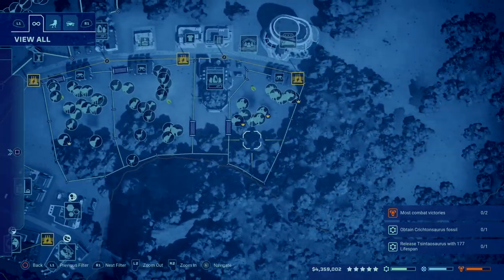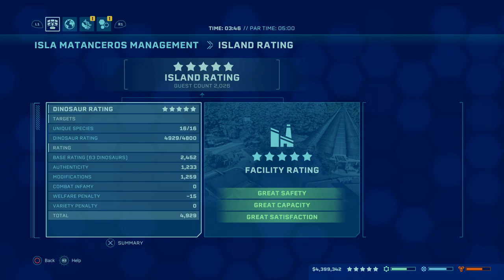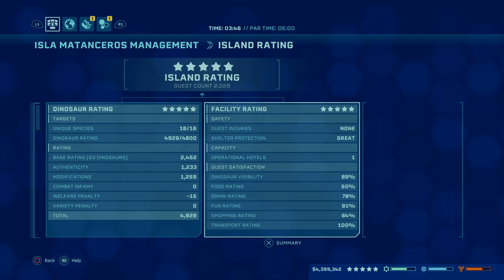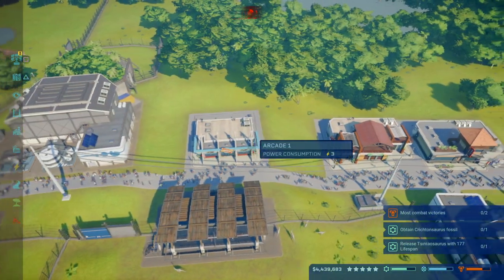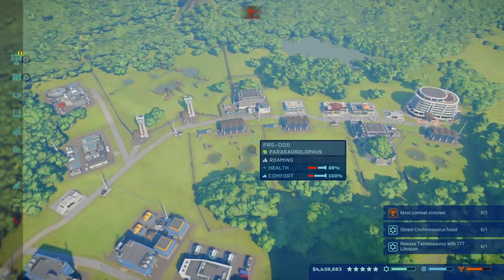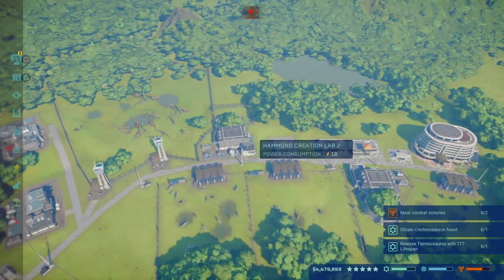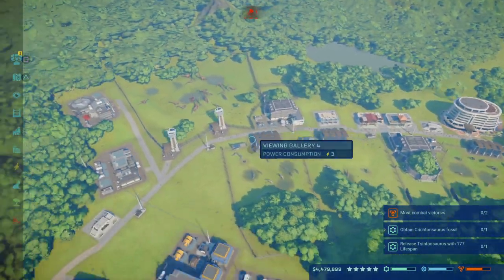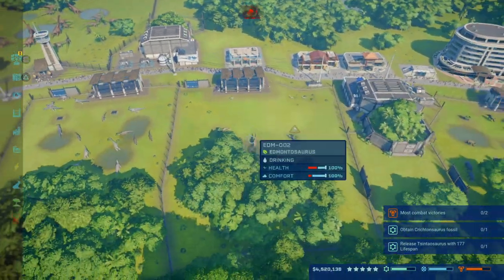I only have four enclosures total for the entire park. The requirements — as you can see here — are about 4800 dinosaur rating, 16 species, and a facility rating that pretty much doesn't matter. All you need for facilities is an arcade, a clothes shop, and a restaurant. If you lay your park out similar to this, you can put these shops right in the middle and they'll cover the whole park.